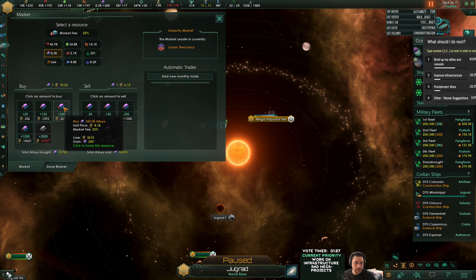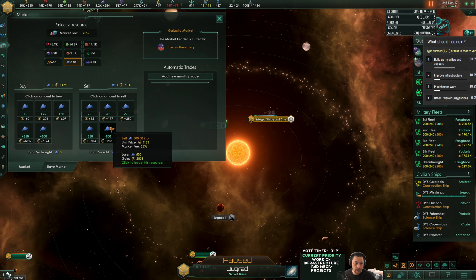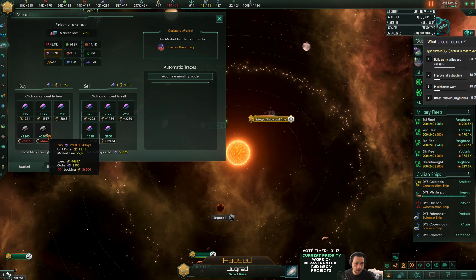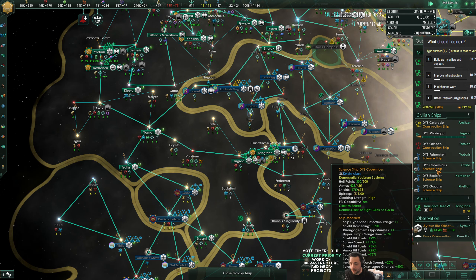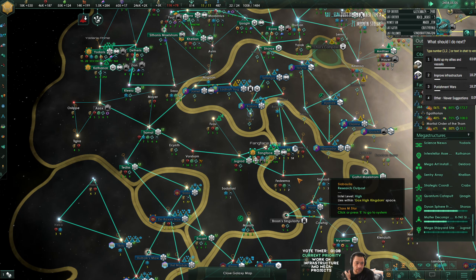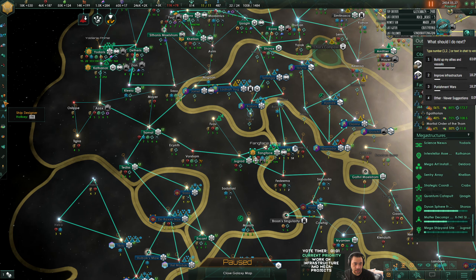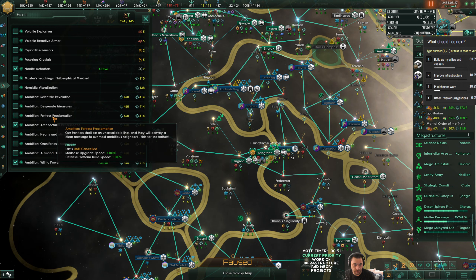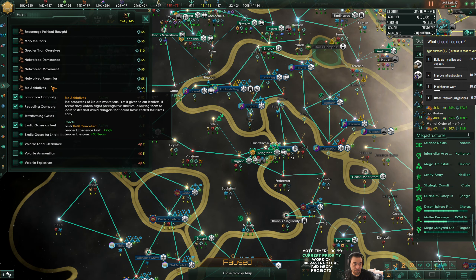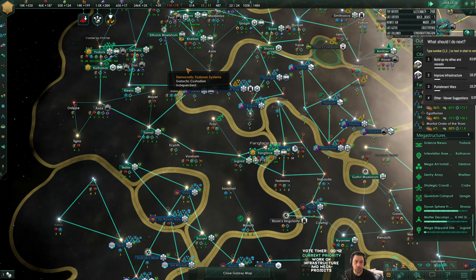The mega shipyard is ready to be expanded upon. I'm definitely running out of alloys for these projects though, but only because I'm making three mega projects at once - it's an unusual amount of alloys required. There's also something I could do about it going into my edicts. There really isn't an alloy one, is there? Forge subsidies, I guess - sure, why not.